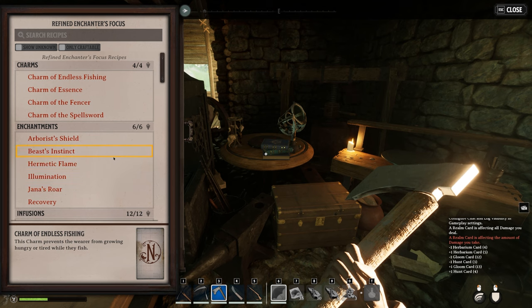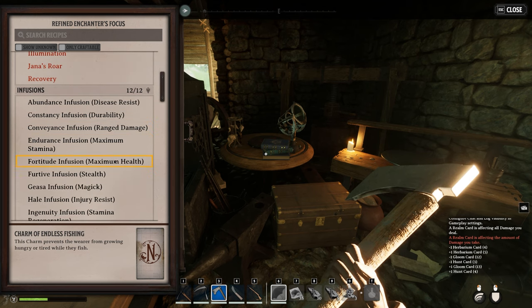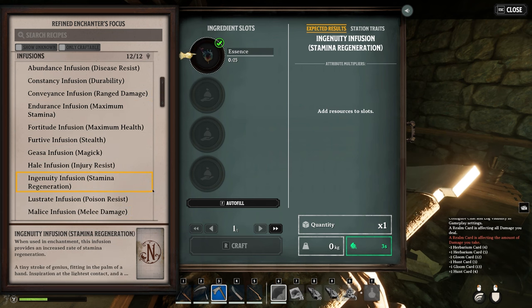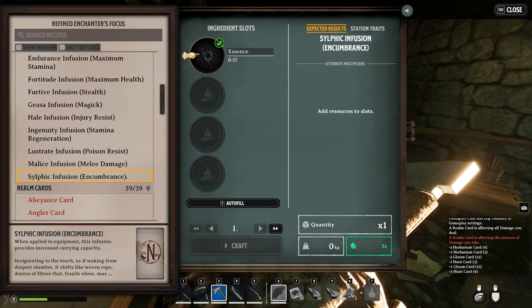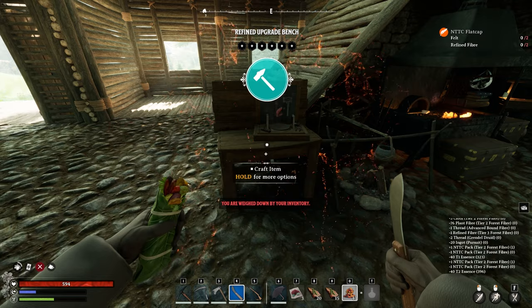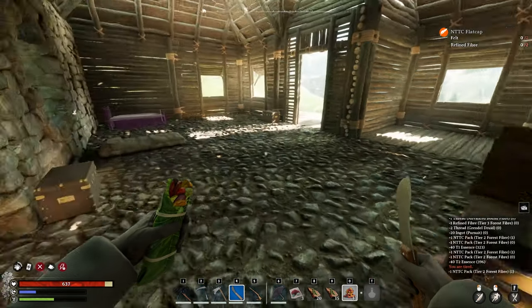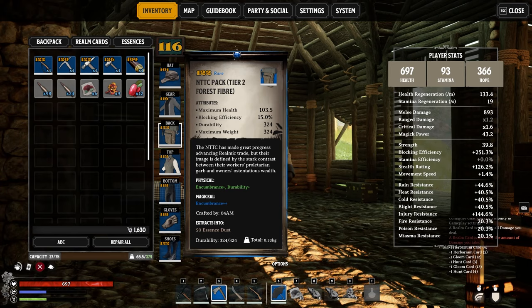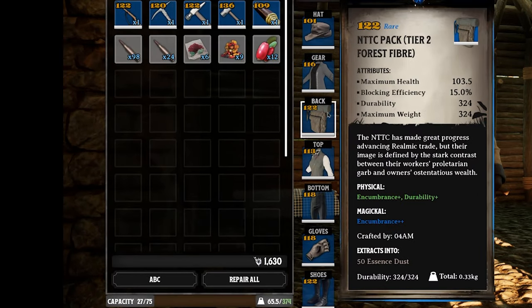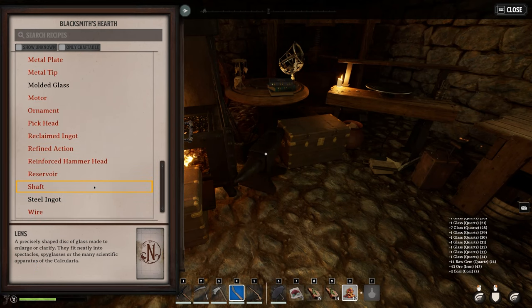If you want to increase the effects of all your items, pick up some enchantments or infusions, which can increase your durability, range damage, maximum stamina, and much more. Especially for a backpack, you want the effusion encumbrance at the highest tier, as this gives you plus 10% maximum weight instead of 5%. There are so many different ores in Nightingale that it can become a little overwhelming, but I've categorized them one by one.